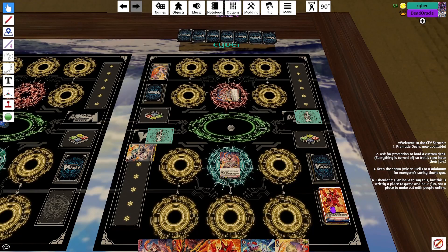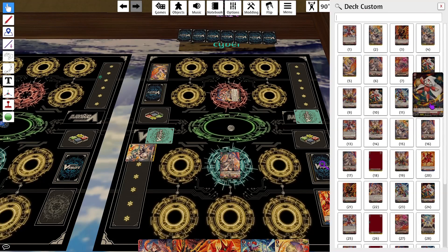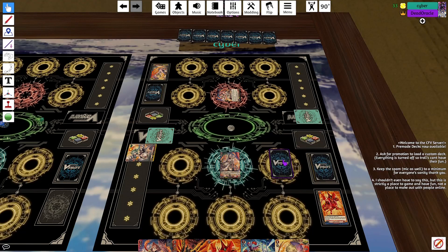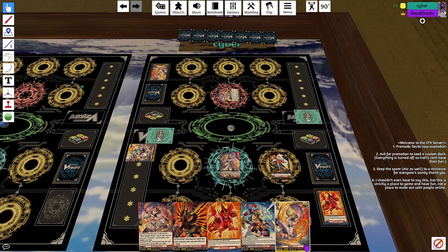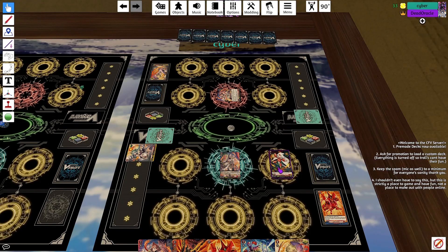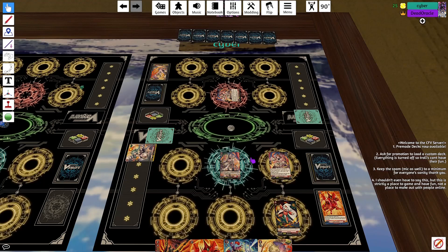Discard to ride. Effect of a grade one — search for Trickster, call to the field. There's a Trickster. I'm gonna do this. 12k.